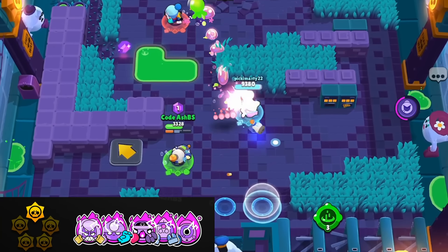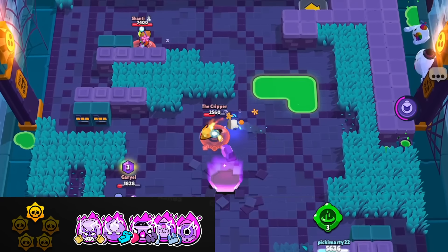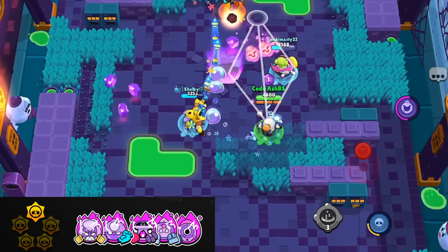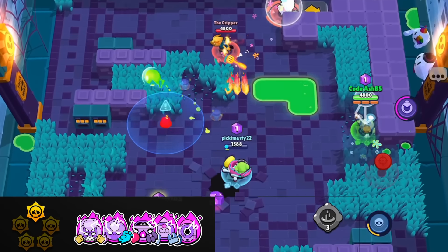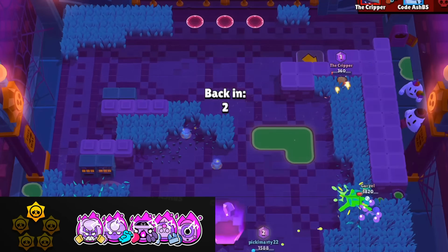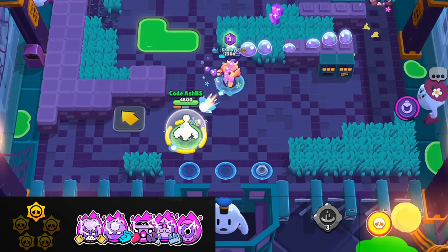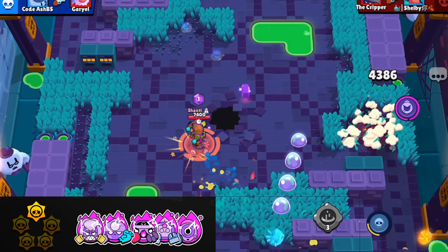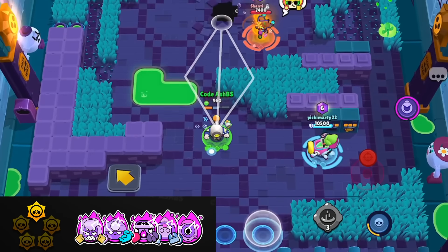All of these are at the bottom mainly because they offer very little value. For example, Pearl's hypercharge is going to knock back the enemy away from the effect of the hypercharge, which doesn't help at all. Sprout's hypercharge does additional damage if you throw walls at the enemy, which you're rarely ever going to need to do because Sprout's walls are made to block enemies. And then Gene's pull — he gets three pulls with this hypercharge, but a lot of times you don't need three pulls and oftentimes that can backfire. You can pull a brawler that you don't want to, like a Shelly or Bull.